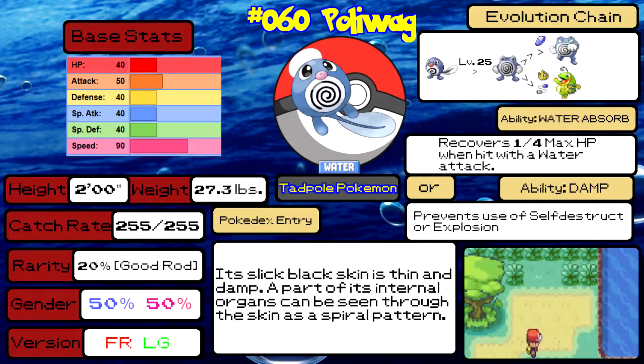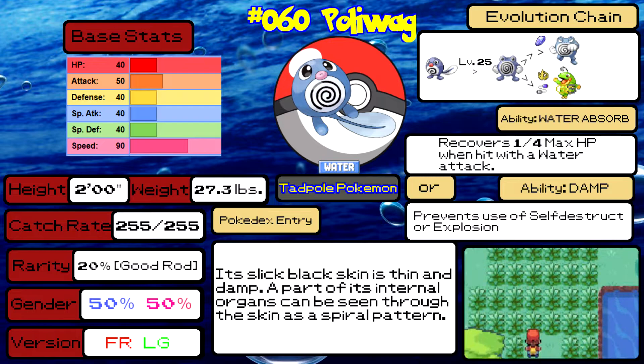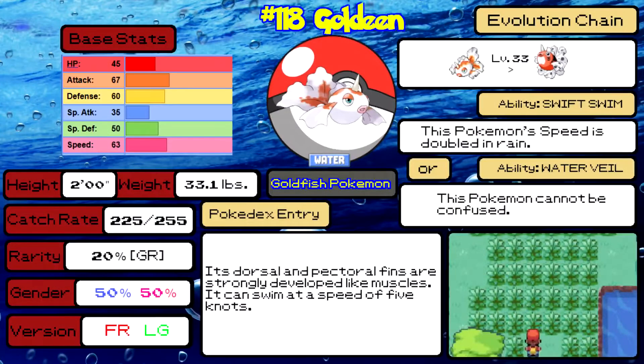Next, let's talk about Poliwag — number 60 in the Pokédex. Poliwag is a pure Water type with alright stats and a decent move pool. When it reaches its final stage of evolution it gains a Fighting type, which gives it more possibilities as a mixed attacker. It's a better physical attacker than a special one, and it's decently bulky. It also has an alternate evolution inaccessible until post-game. But just like Psyduck, I think there are better Water types out there.